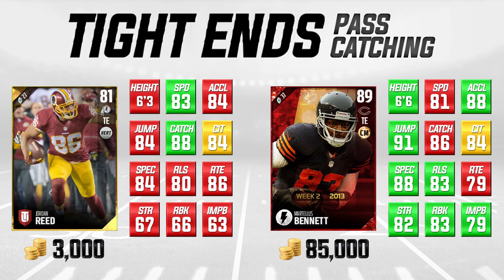Martellus Bennett does have some big advantages: it's a little taller at 6'6" versus 6'3", and has much better jumping and is a much better run blocker. Jordan Reed does an acceptable job at run blocking at this point in the game, but as defensive players get better, he won't be good enough as a primary run blocker on running plays. For pass catching though, Jordan Reed is very, very good. And at 3,000 coins, it's a very nice price. Try it out — if you don't like it, you can sell it and barely lose any coins.